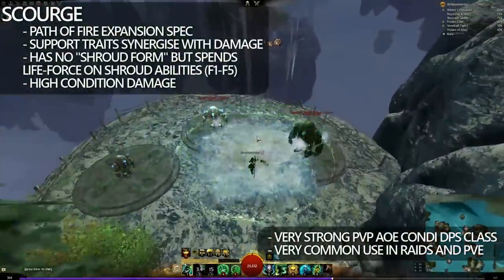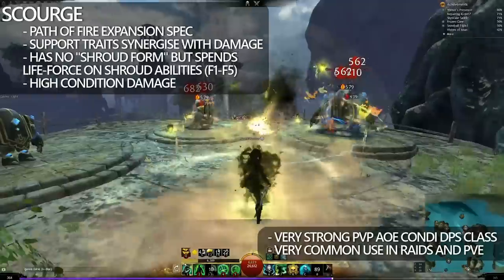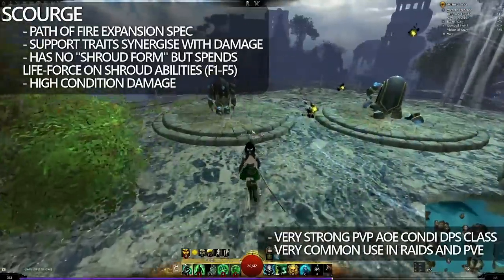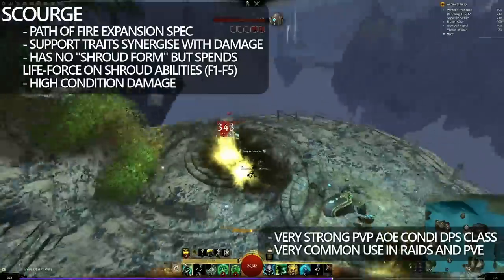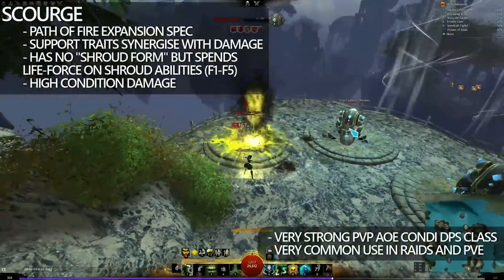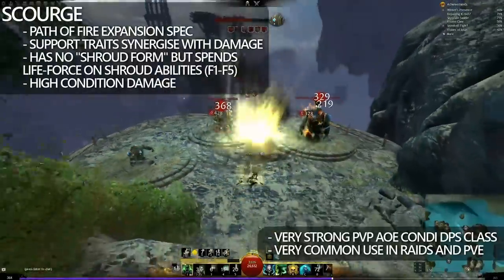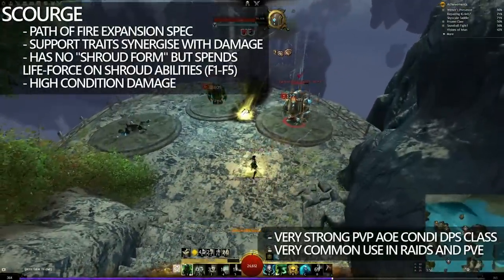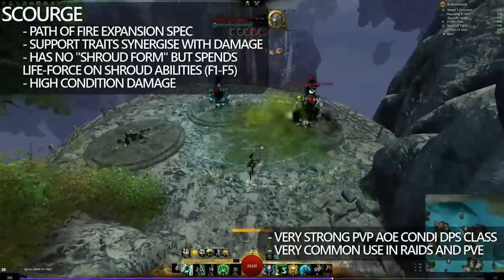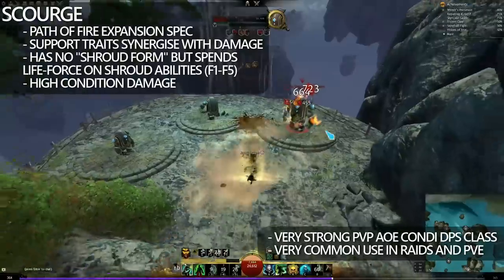Scourge Necro is slightly different in the sense that they use their Life Force generation to put out damage through their shades. The F1 places a shade, and then they expel that through the F2, F3, F4, and F5. These skills boon corrupt, apply fear, provide barrier to the Scourge and to the players around the Scourge. This means that the DPS Scourge can actually use Blood Magic trait lines to synergize with their barrier, as well as becoming a DPS hybrid support — and this increases their viability in both PvE and PvP.